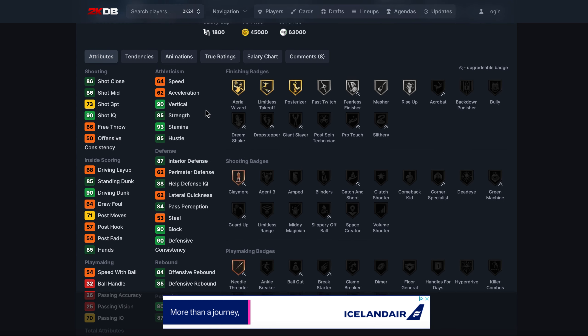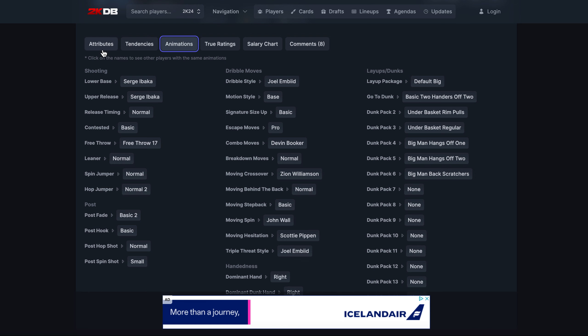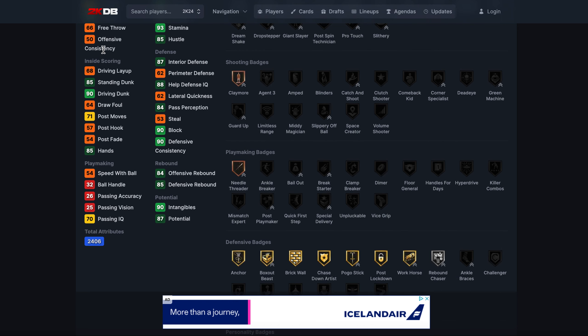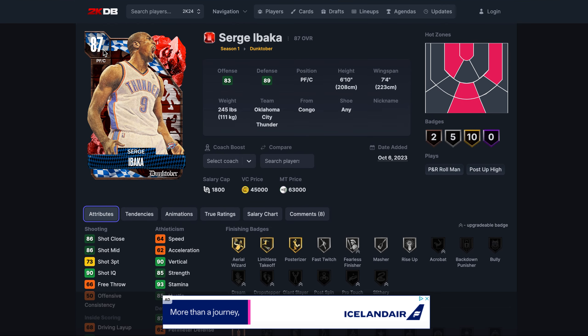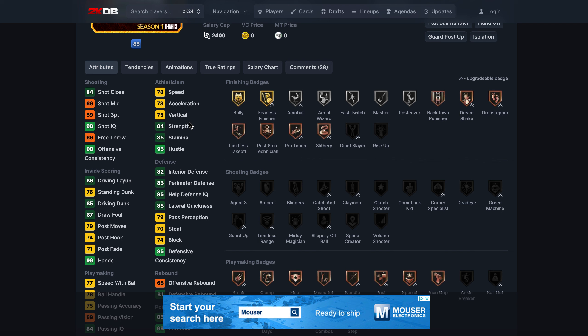At number seven we've got Serge Ibaka — literally your poor man's AD slash Duncan. He's got 64 speed which isn't great, and his jump shot post-patch is iffy. Pre-patch I was hitting consistently with Ibaka, but post-patch I'm not hitting at all. Price-wise he's not too bad at 63K. He's got a lot of great gold badges, will rebound well, block shots really well. He's an all-around solid player, though his steal rating is low.